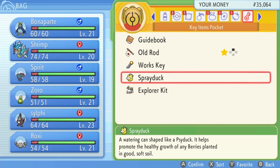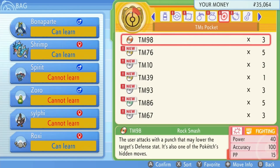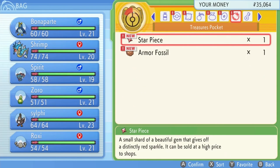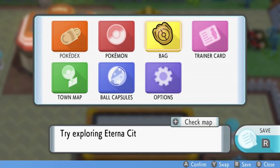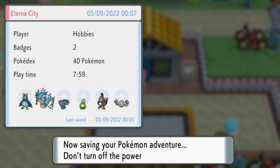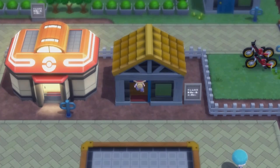The one thing that I think does count for the Nuzlocke — I wasn't expecting to get it, but at the same time you could be going for hours in the Underground and not find one. I got an Armor Fossil! So I'm going to take a quick save. I believe I'm going to have to go somewhere else to actually turn that in, but we may get there next episode anyway.